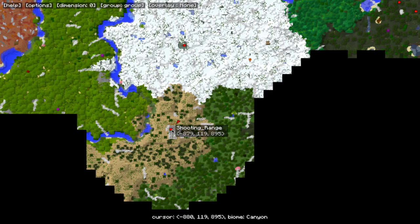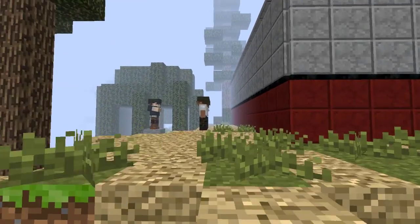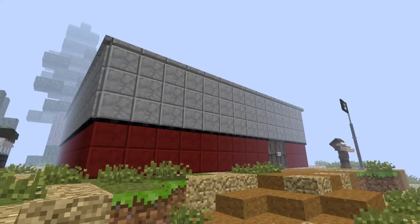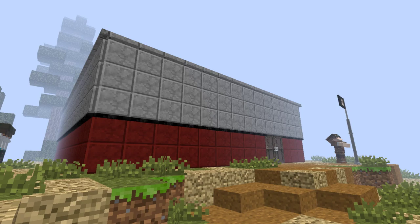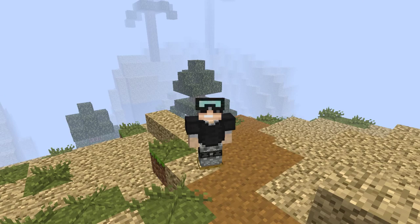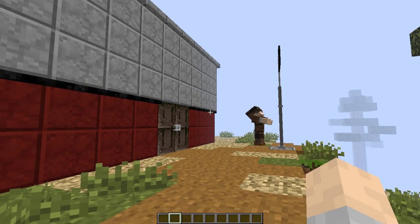I wanted to show you guys the shooting range, so I'm not going to hold you much longer. I wanted to put some statues out and make it look like it was a training facility. I had a lot of fun with this one — there were just so many things you could do. I've never played around with Flan's mod before, and I just couldn't stop. Let's go ahead and check it out from the inside.